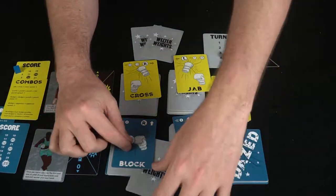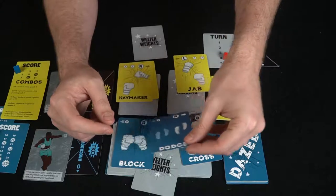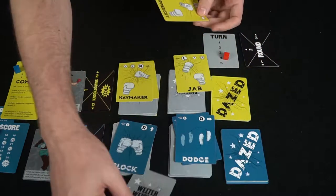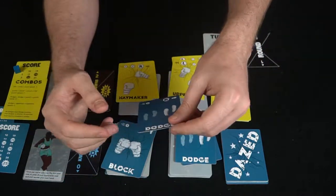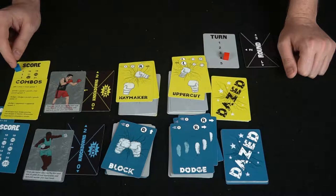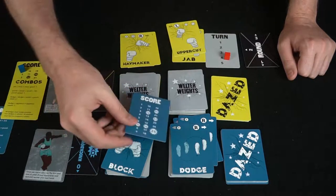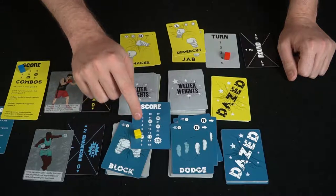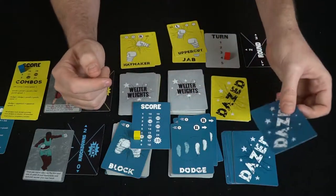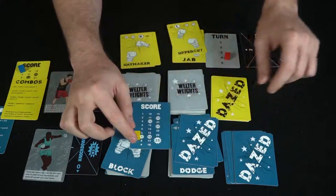Continuing through the cards: a haymaker hits on the right and a dodge goes right — the dodge avoids it, no damage. Then a left uppercut versus a right dodge — he dodged into the uppercut, inflicting one damage. White's score goes to one. After that, the cards get discarded and you start the next turn. On the scoreboard, as you score, your opponent takes dazed markers into their deck — placed in whichever deck corresponds to the side the damage was dealt.